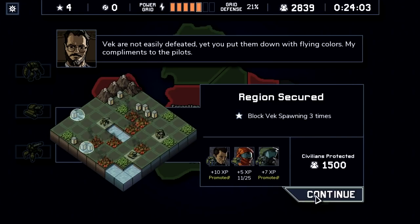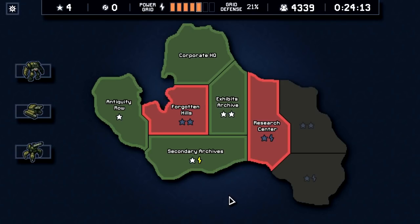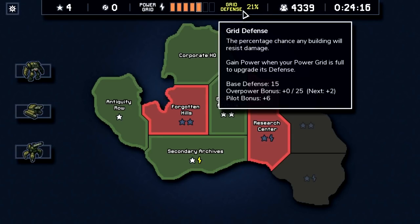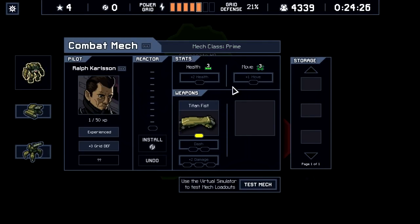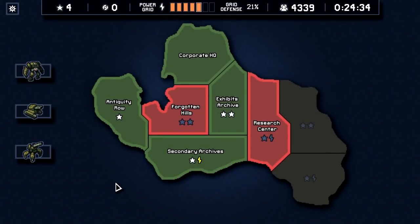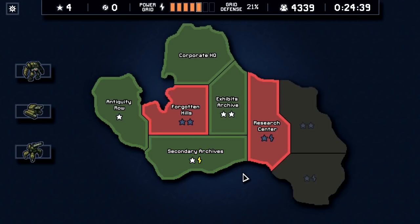Two pilots leveled up. Let's see what they got — it's random. Grid defense — not what I want. Ralph got six percent defense. Of all the things to get, that's the least effective buff. The other buffs you can get are a reactor upgrade to assign wherever you want — which is the best — or your mech can get health or movement from the pilot. We had a pretty bad roll on that. I consider grid defense the worst buff.